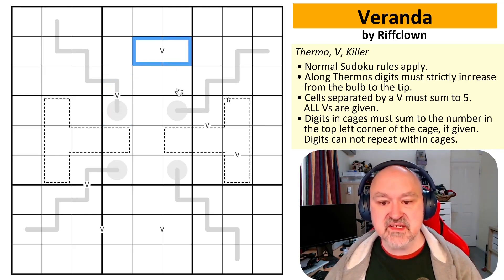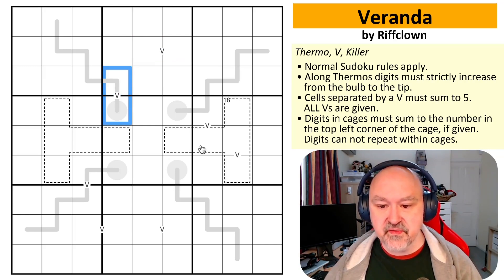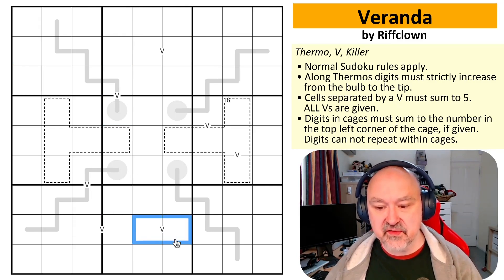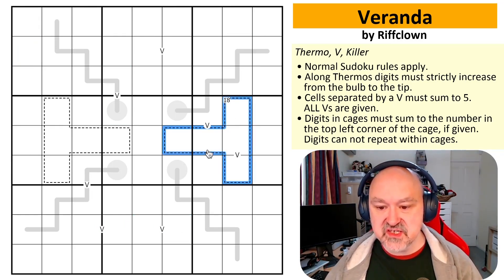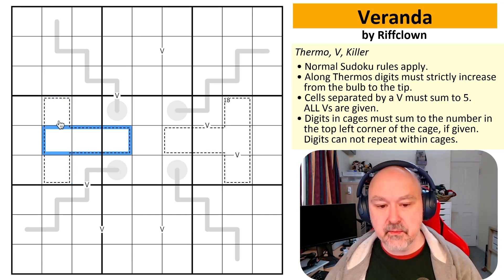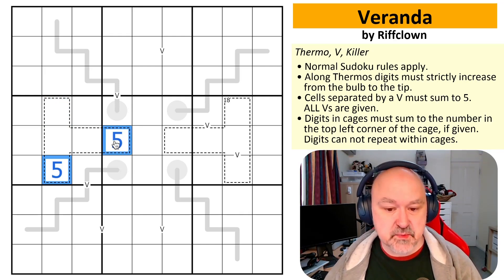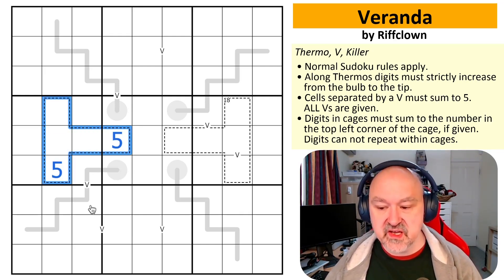Cells separated by a V must sum to five, and in this puzzle all Vs are given. So these cells will sum to five, and cells without a V cannot sum to five — nowhere else in the puzzle, apart from where Vs are given, can there be a sum of five. Then we've got killer cages — the sum of the digits in the cages will be the digit in the top left corner of the cage, if given. And digits cannot repeat within killer cages — so a digit in one cell won't appear in the others, whereas normally by Sudoku rules they could both be fives.